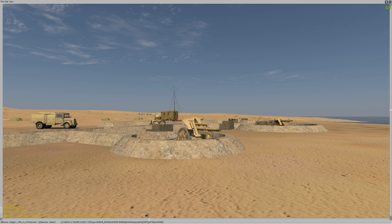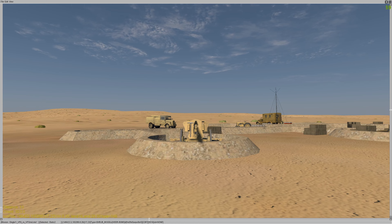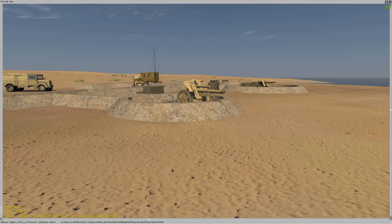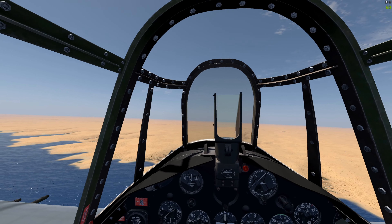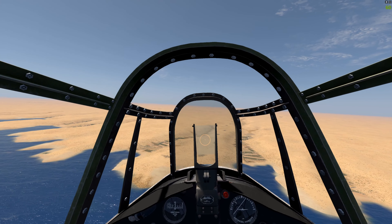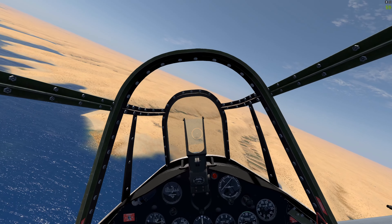Our target of the day is the French Fortified Artillery position. It poses a big threat to our naval and landing forces. This is the Cliffs of Dover Desert Wings Mission Builder, and we're going to make that flight in an F4F Wildcat.